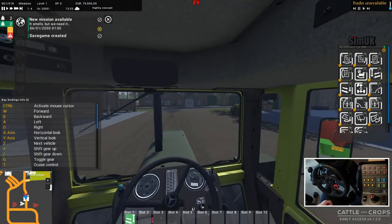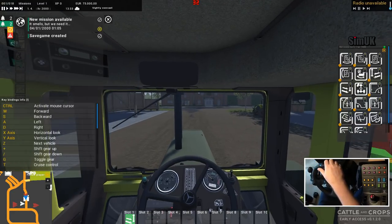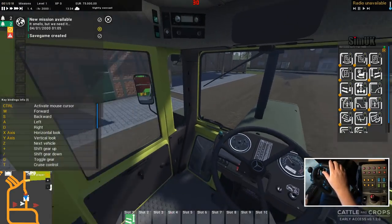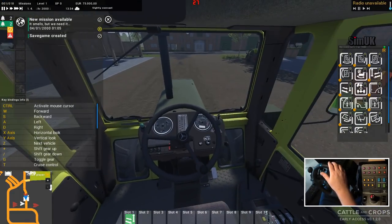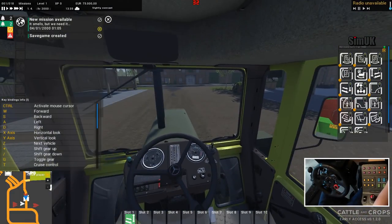Hi guys, welcome back to Sim UK and welcome back to Cattle and Crops. We're on to mission two. I made a few minor alterations to my setup so that my keyboard is a bit closer to me, because I do need to keep coming back to it. We should now be good to start this next mission. If I click tick, will it accept it? Save game created.